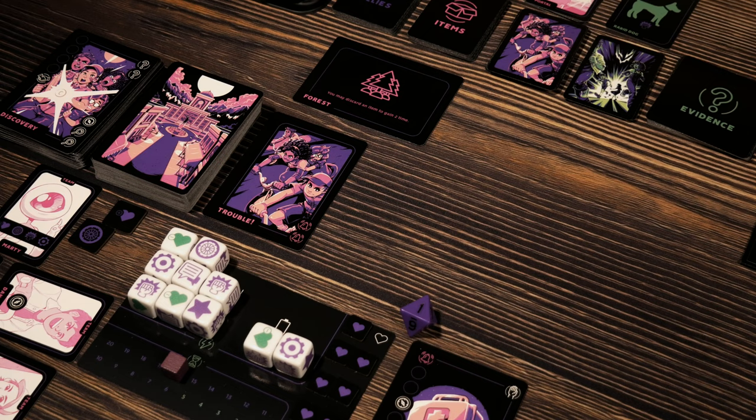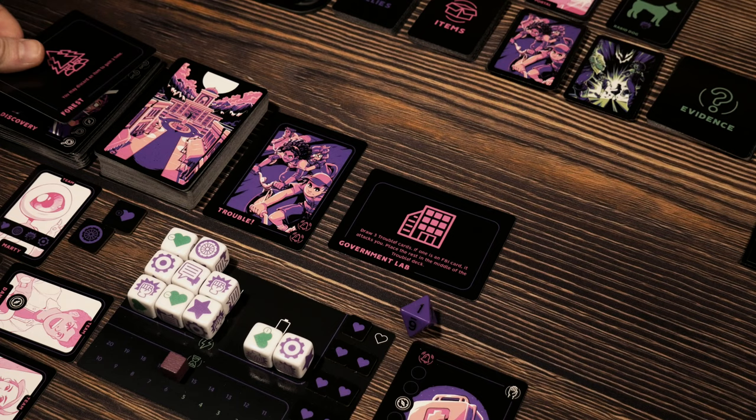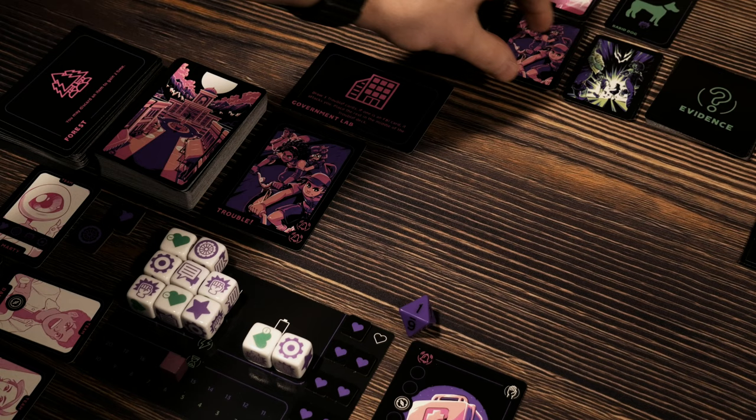The second that you come out of a portal back into the forest again, you've got trouble. I'm going to risk it and go one more card. Oh, a different location — Government Lab this time. So the forest is going to get discarded. Government Lab says: draw three trouble cards. If one of them is an FBI card, it attacks you. Place the rest in the middle of the trouble deck. So basically we keep drawing cards until we get an FBI agent — as soon as we get one, we stop drawing cards, and every other card that's not the FBI agent gets put back into the middle of the trouble deck.